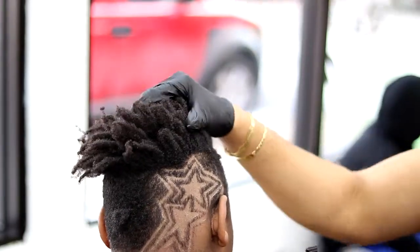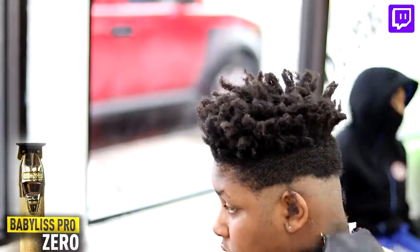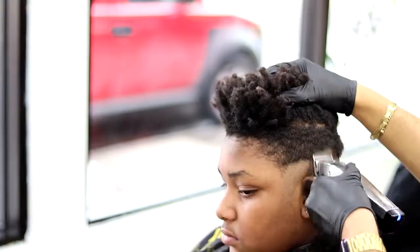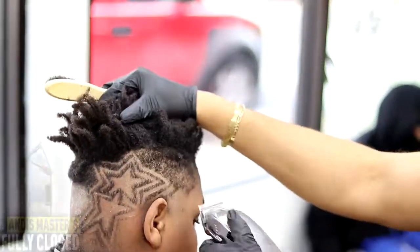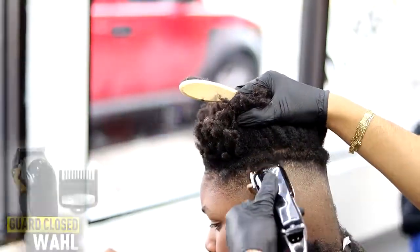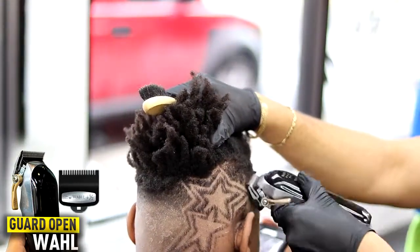Next step is gonna be the fade. If y'all wanna see a more in-depth fade tutorial, let me know. For right now I'ma speed up my fade process and talk through it real quick. Starting with the baby clippers, hitting it with the zero line. After you hit it with the zero line, I'm coming in with the Masters. You're gonna hit it with the blade open — that's blade open as a one guard. Then you knock it down to the half, and from the half you hit it with the zero. Then you erase that bald line. One, two, three — that's my trick.